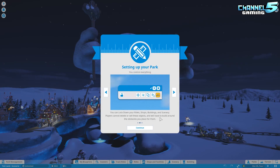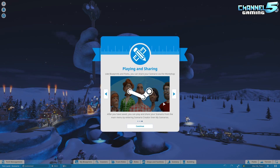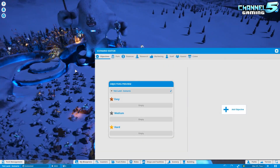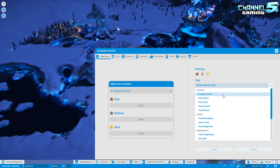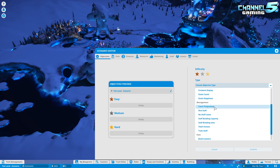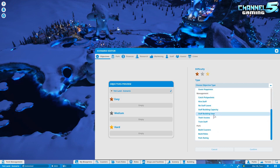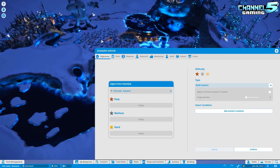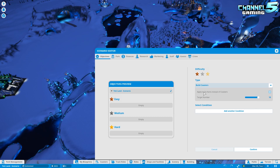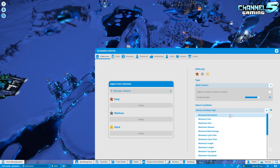Setting up your park - you control everything. You can lock down rides, shops, buildings, and scenery so players cannot delete them and must build around your obstacles. You can share scenarios via the Workshop - I smell a new submission: Scenario Spotlight. Use the scenario creator to play around with objectives, research, demographics, finances, staff, and more. Add new objectives: company value, park profits, park value, pay off loans, total money, firework display, guest count, catch pickpockets, hire staff, build coasters.